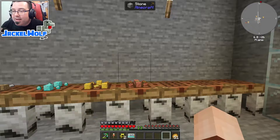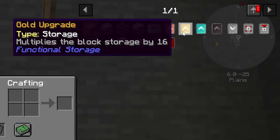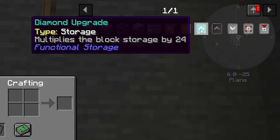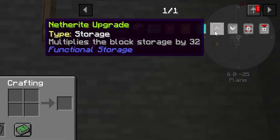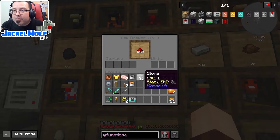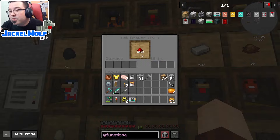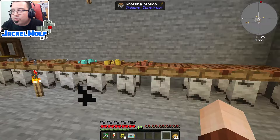Next, let's focus on the size upgrades. There are four available: the copper upgrade which multiplies storage by 8, the gold upgrade that multiplies by 16, the diamond upgrade that multiplies by 24, and the netherite upgrade that multiplies by 32. Each storage drawer block has a base maximum of 2,000 items — so adding the copper storage upgrade multiplies that to 16,000, and it goes up from there.